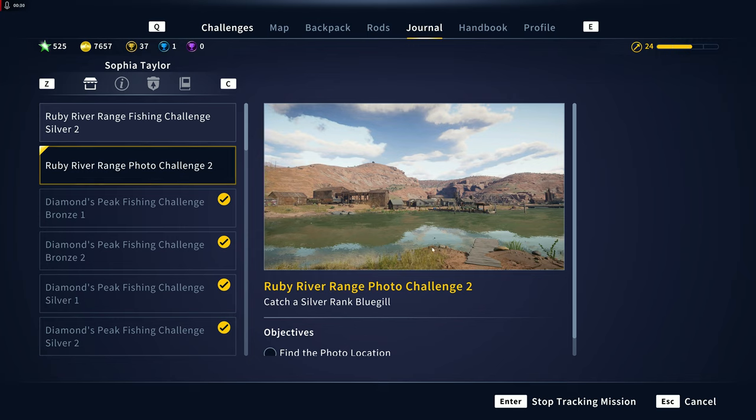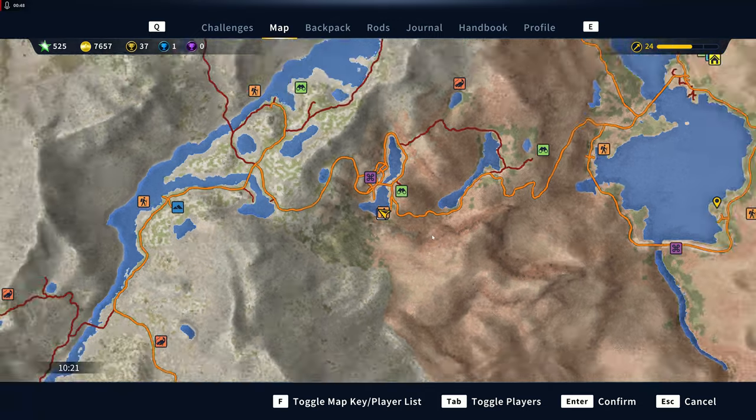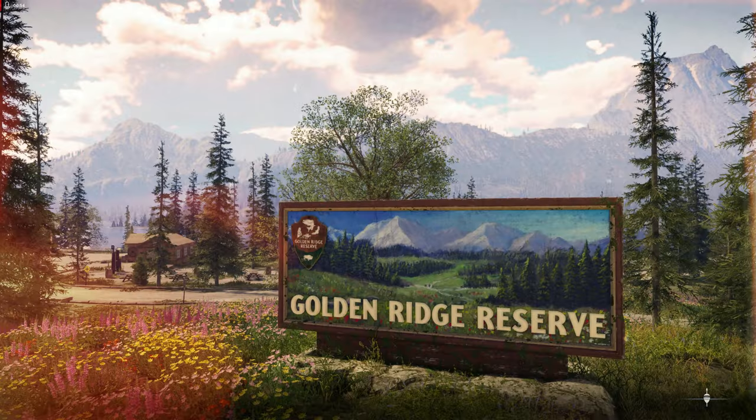What's throwing me off is this little jetty right here. We've got the bridge, we've got the mines, there's the railway. Oh, I'm in the wrong place — I'm totally in the wrong place. I need to come over here. We need to go to Trout's Beard.